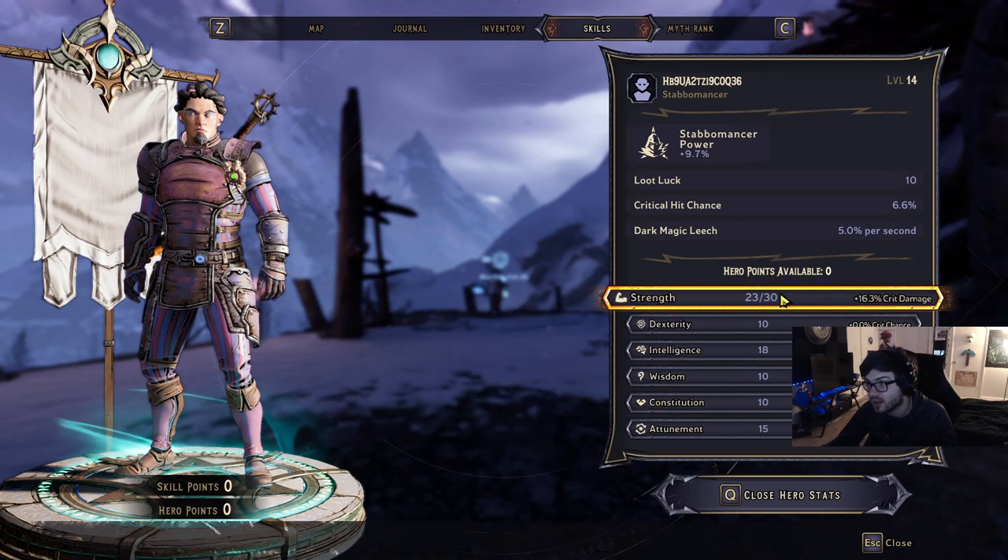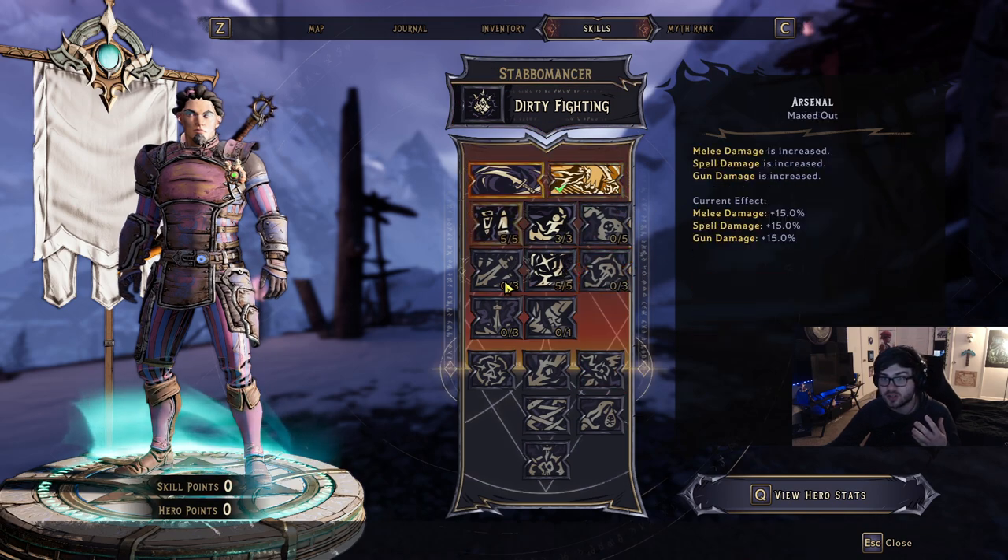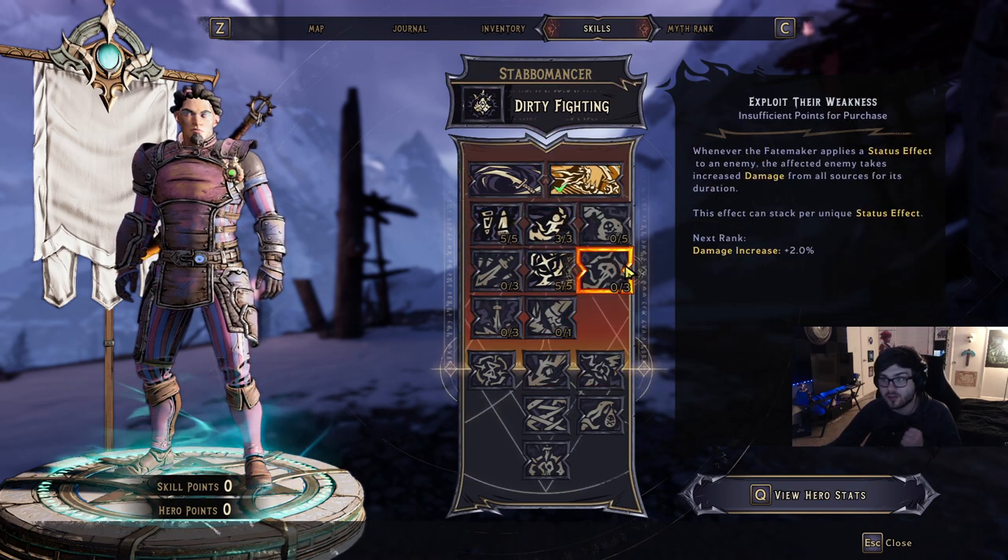And then you can go a step further and even get more critical hit damage with things like Strength in your hero stats. Everything is just going to synergize super, super well, and you're going to have a really, really crazy melee build.